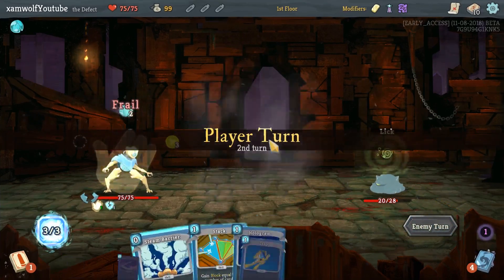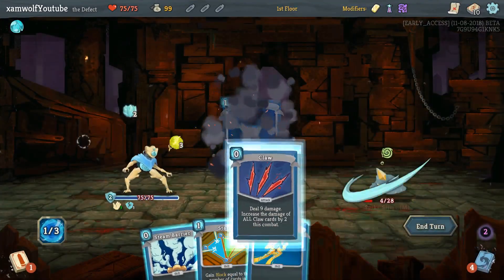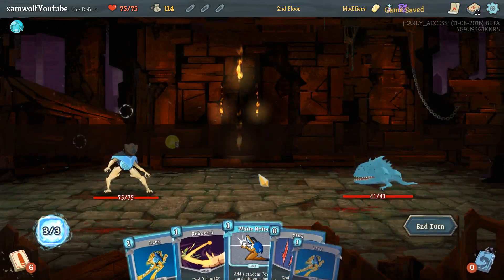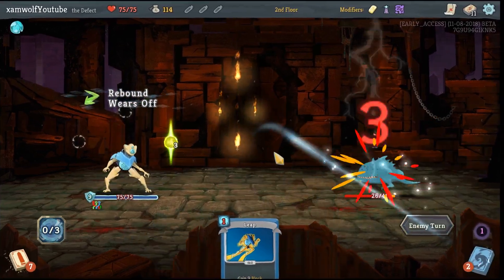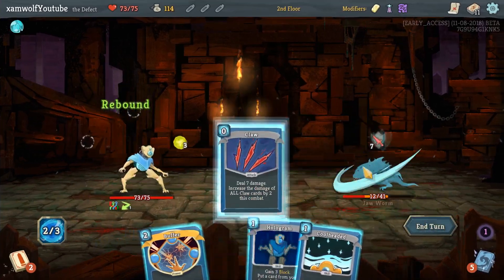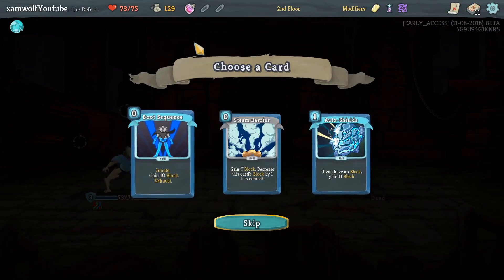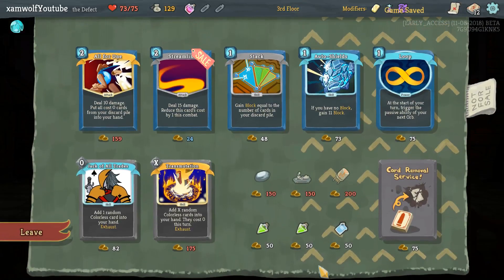This is a fine start. I rebound Claw and Hologram back the Claw — that is a lot of damage. I'm taking another Leap, even though card draw is great in a deck like this. Rebound Claw, hit him with the Leap. Claw, rebound, Claw, Hologram. If we get a few more Claws in this deck, this is going to be great. Do I want Boot Sequence or Auto Shields? Let's take Boot Sequence, though maybe Auto Shields is better.